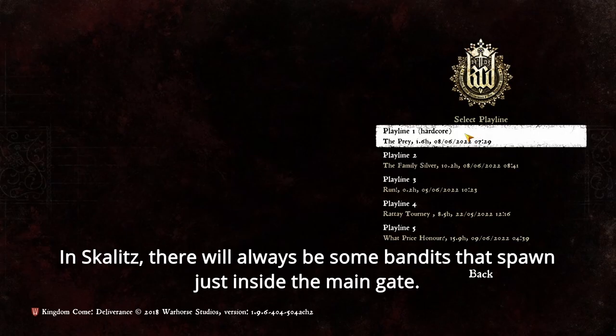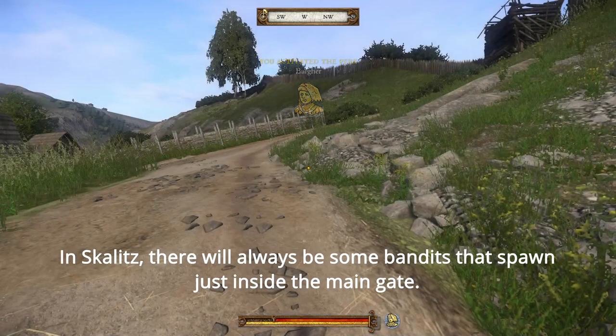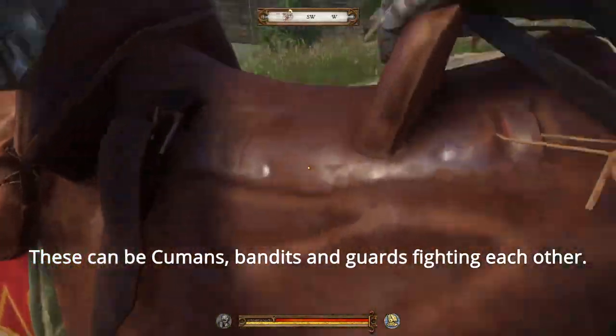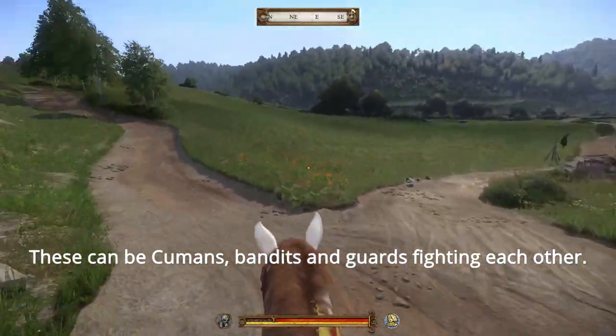In Skalitz, there will always be some bandits that spawn just inside the main gate. They can even be fighting another faction — these can be Cumans, Bandits, and Guards fighting each other.